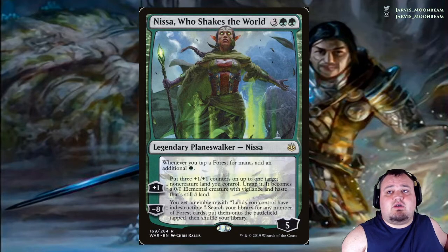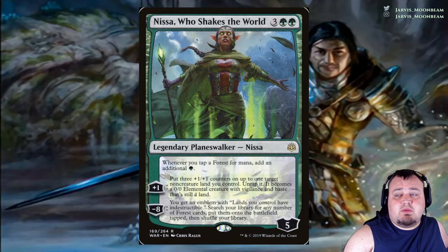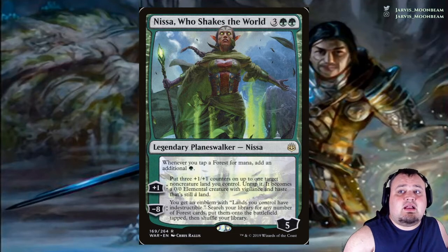Nissa, Who Shakes the World costs 3 green green. Whenever you tap a Forest for mana, add an additional green. Plus 1: put 3 +1/+1 counters on up to 1 target non-creature land you control; untap it and it becomes a 0/0 Elemental creature with vigilance and haste, still a land. Minus 8: you get an emblem — lands you control have indestructible. Search your library for any number of Forest cards, put them onto the battlefield tapped, then shuffle.